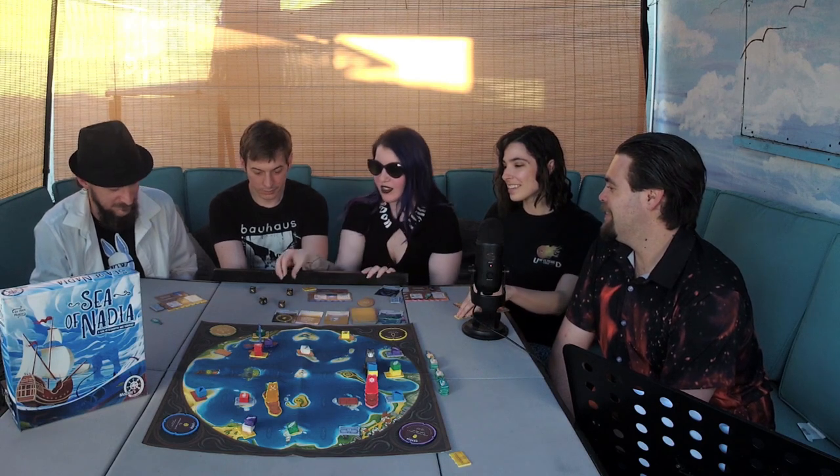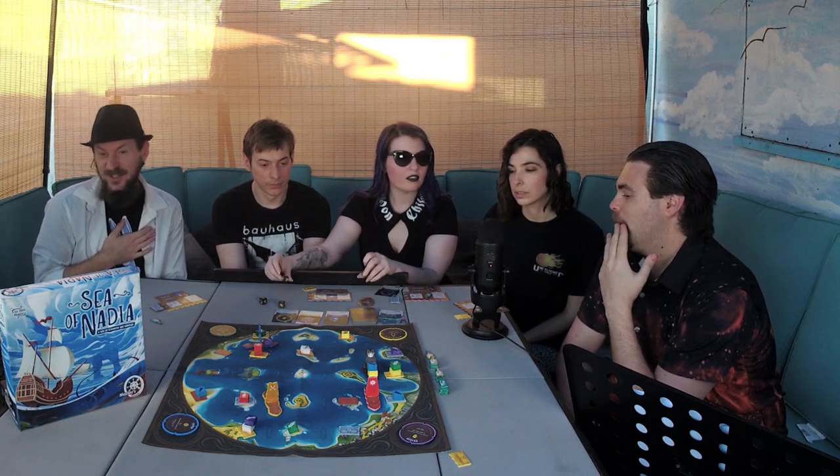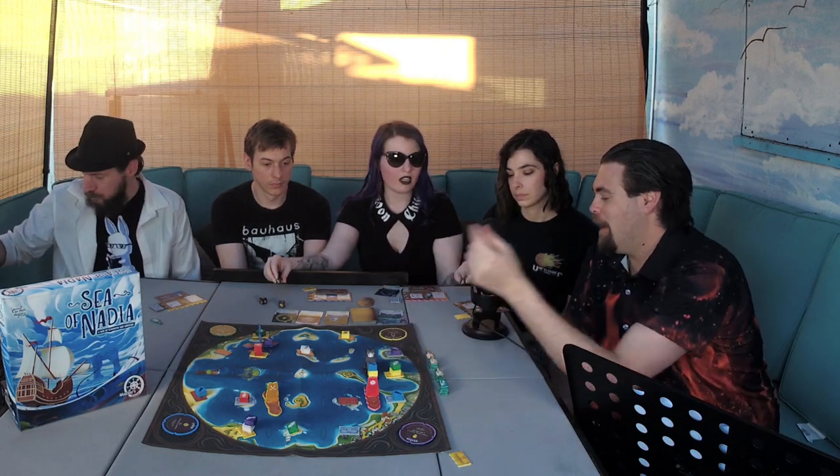How many more turns until Cali wins? She only has one chest. But this card gives plus two actions if you have at least two resources on your ship. She has no resources so that's not great — but you can give it to blue to mess them over by giving them one less action, or give it to somebody further behind to help them catch up while keeping yourself ahead.